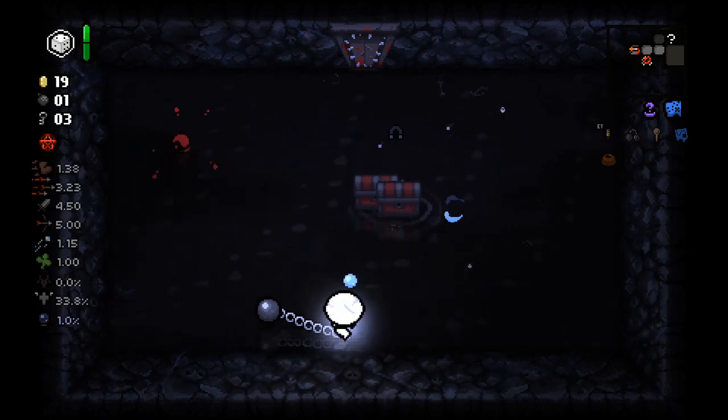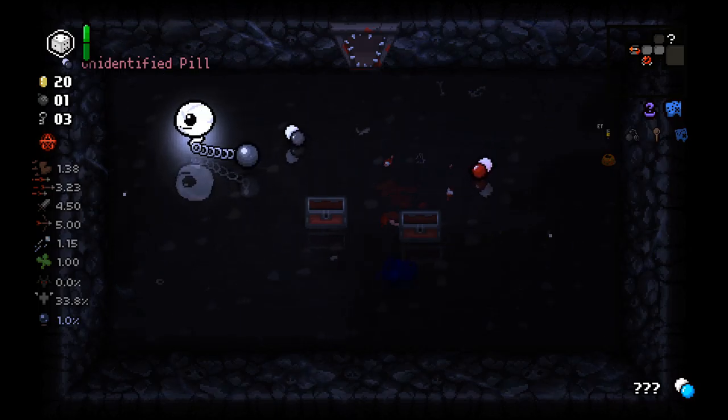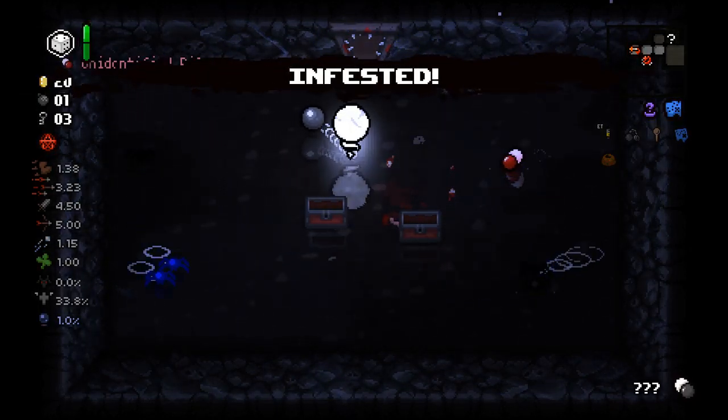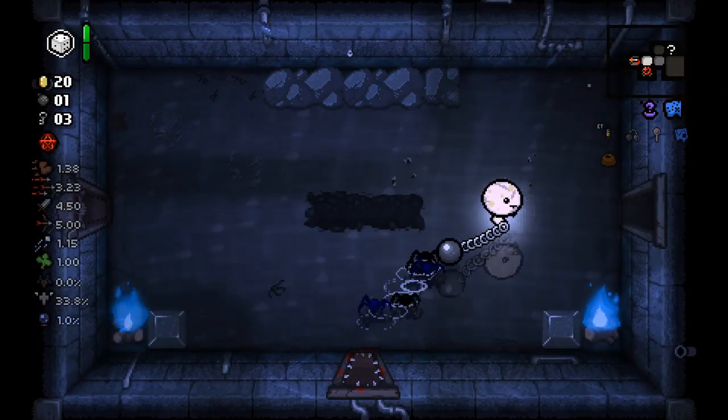I could just step on that enemy right now and he'd die, but it got a little spooky when he started shooting at the same time. Health up — very good. Balls of Steel — also very useful.